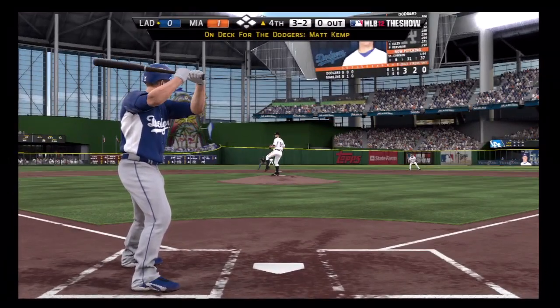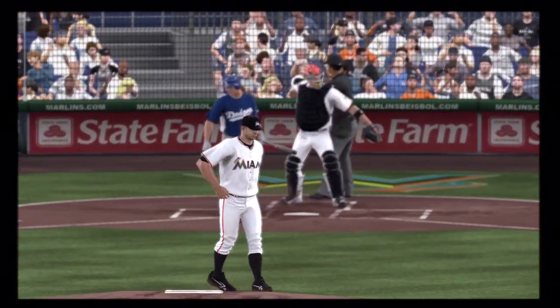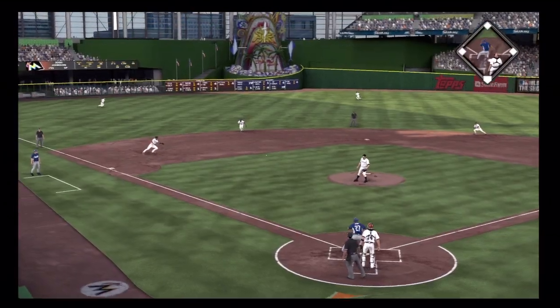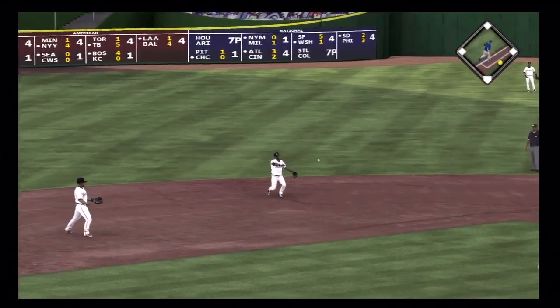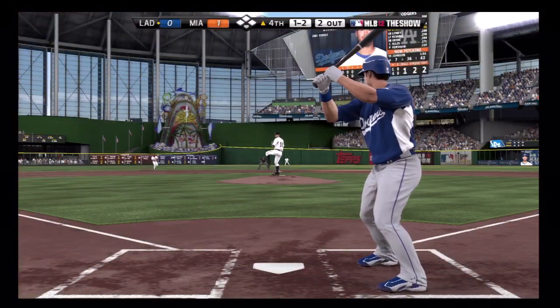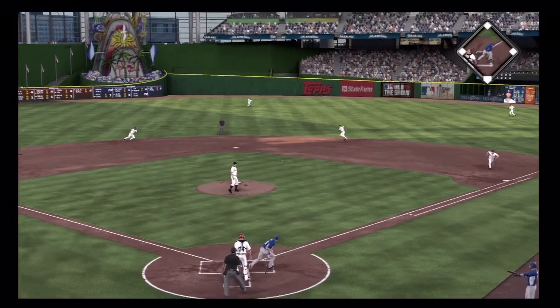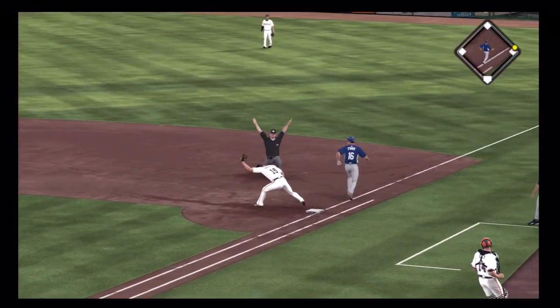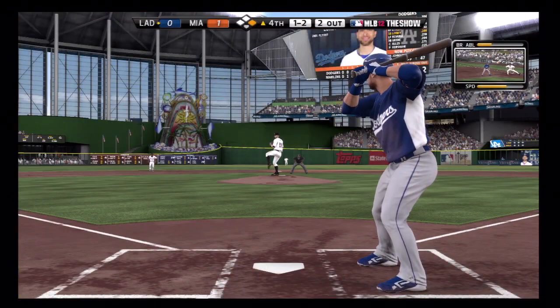Marlins. He'll finally just wear him down as this one's short. Hit hard on the ground to short — right there is Reyes. Throw on to first takes care of the count. Now a hard hit ball back up the middle — look at this, no chance on the throw. So a great effort.